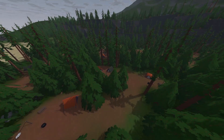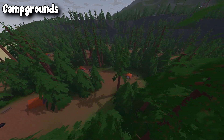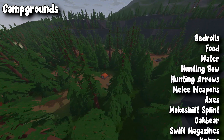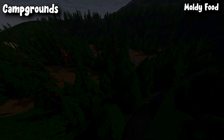The final locations we're going to discuss are the campgrounds. There are two campgrounds, which give you low-tier survival loot. These two campgrounds can give you bedrolls, food, water, hunting bows, hunting arrows, melee weapons, axes, makeshift splints, oak bears, swift magazines, knives, and moldy food.